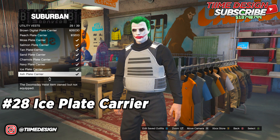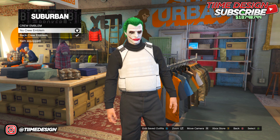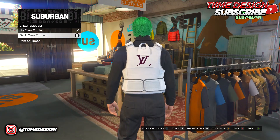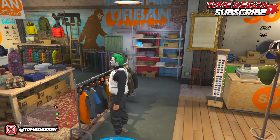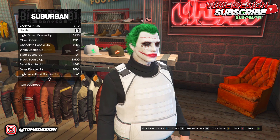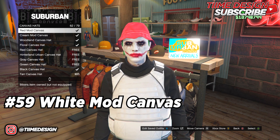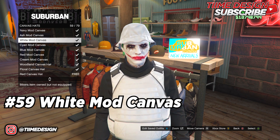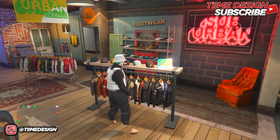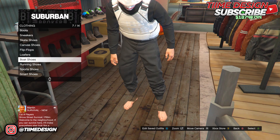This is how the Ice Plate Carrier looks — put it on. If you're in my crew you can put on the Louis Vuitton logo, it looks nice with this outfit. Now come over to Hats, go to Canvas Hats, and put on the white mod canvas which is number 59. Then come over to Shoes and go to Sports Shoes.